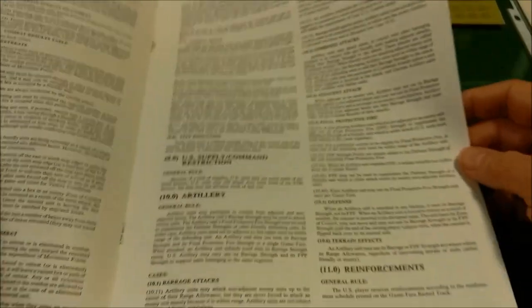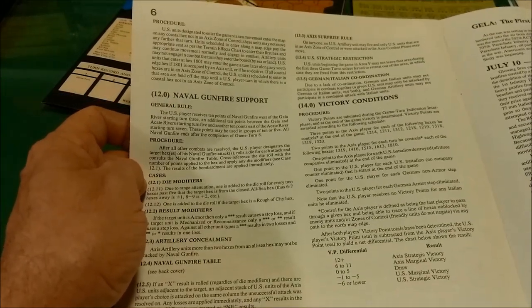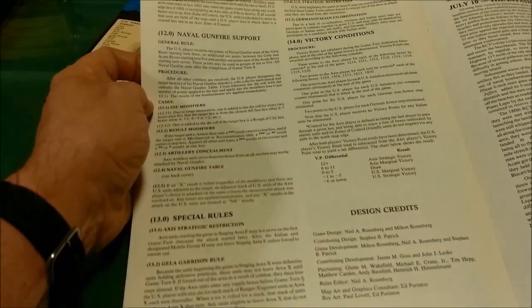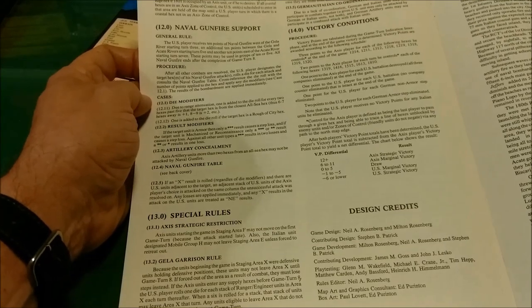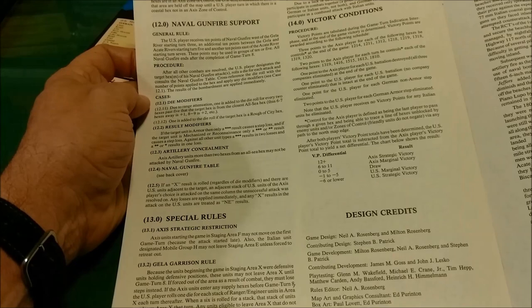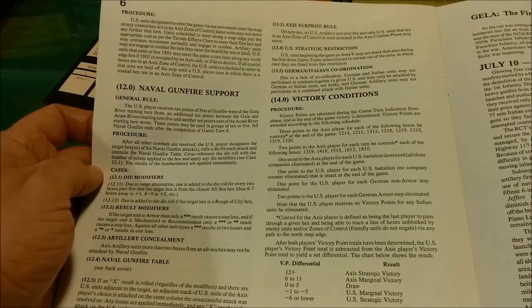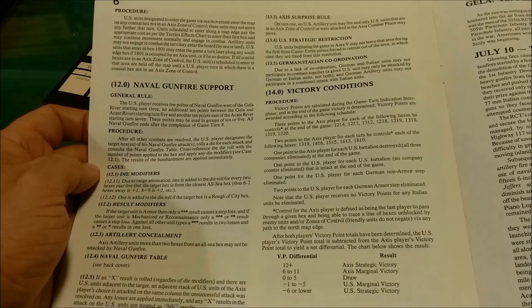Then we have the reinforcements, which, like I said, are not included in the rulebook — they're actually included in the errata. Then we have naval gunfire support. And then we have some special rules such as Axis strategic restriction, the Gela Garrison rule, Axis surprise rule, strategic restriction, and German-Italian coordination.